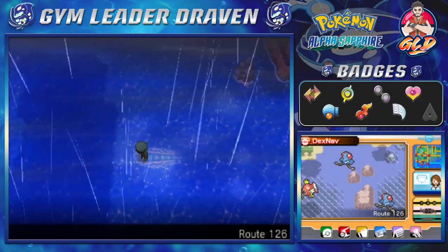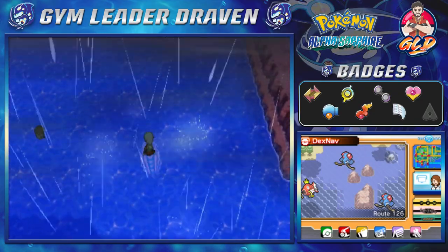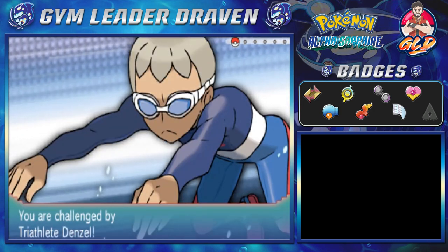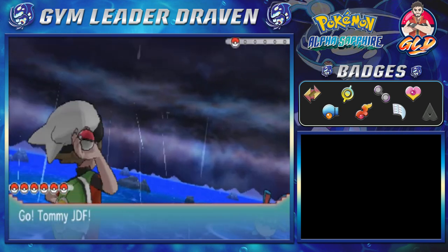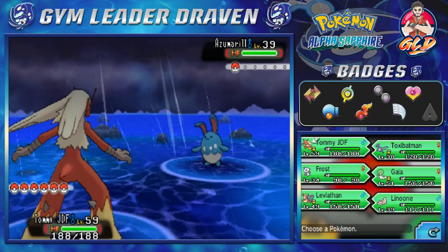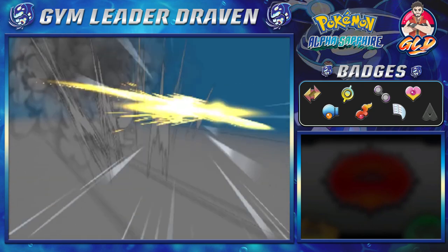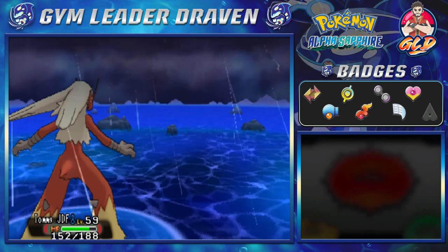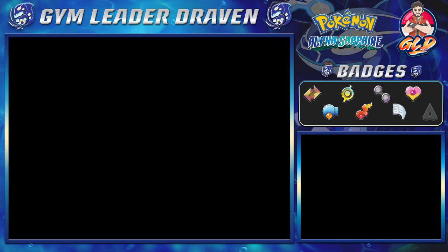We are now on Route 126 and we are close to Sootopolis — white rocks usually means Sootopolis City. I'm going to be battling everybody here for experience points. Here comes Triathlete Denzel — not Washington — and I did not learn my lesson. Tommy JDF will suffer here, but Brave Bird actually works and defeats the Azumarill. Denzel defeated!